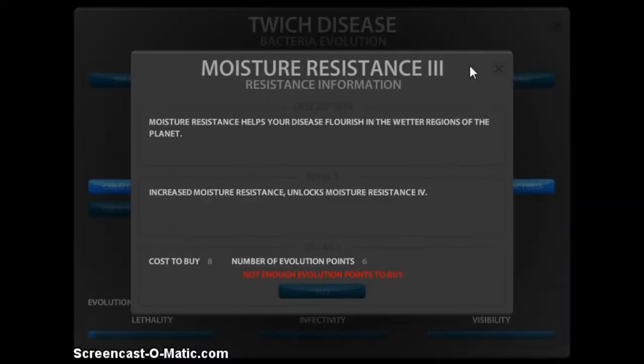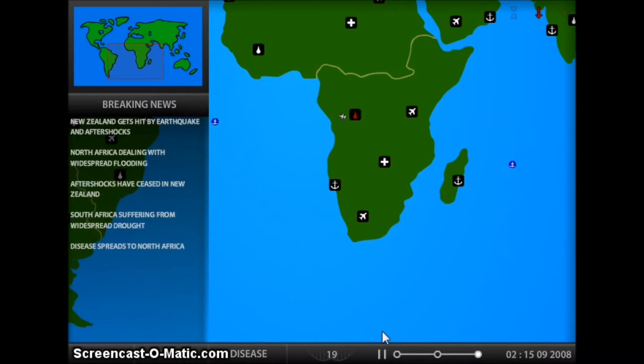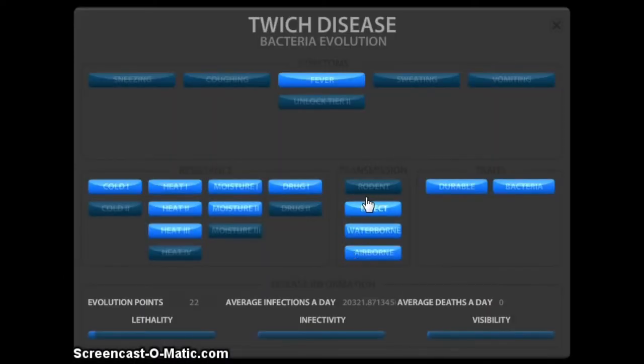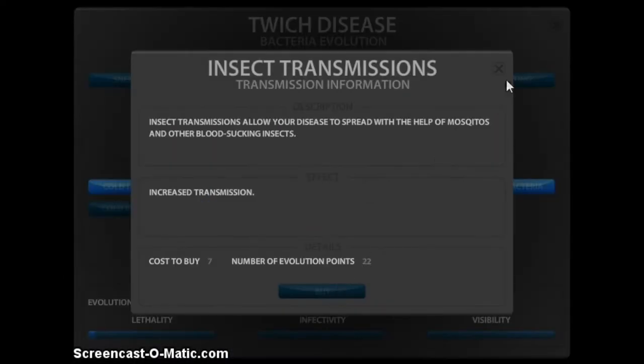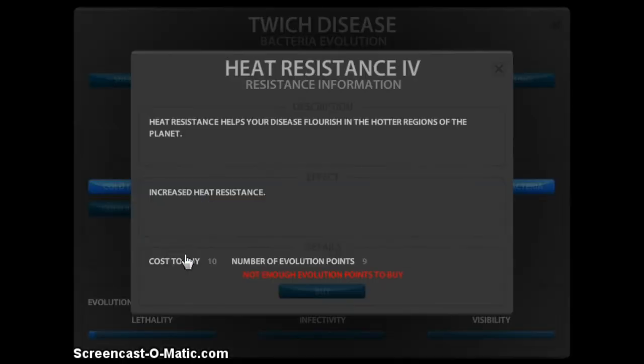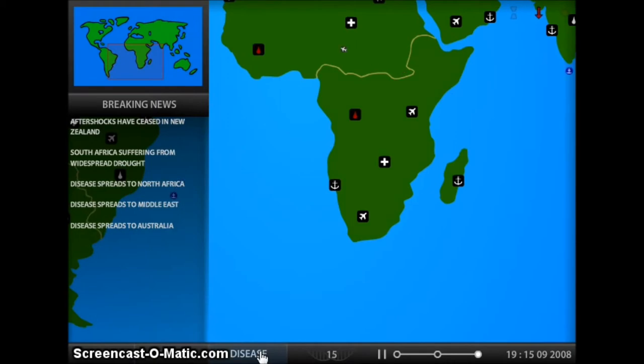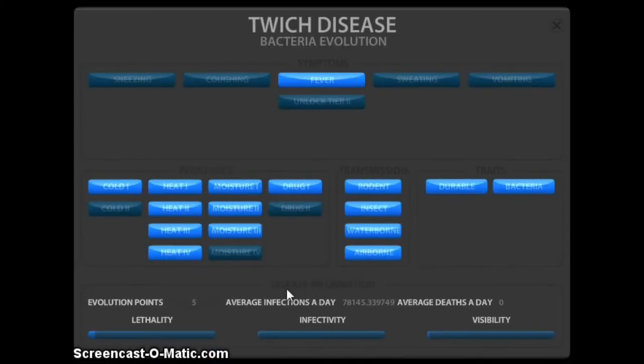Let's get that — do we have enough? Not quite. Come on, get Madagascar. Whoa, lots of points! Let's get rodents spreading it. Let's get some moisture. Not quite enough for Heat 4, but that'll change very quickly. I think we actually have enough now. And Moisture 4 will be next.